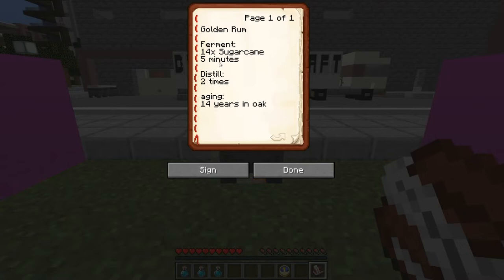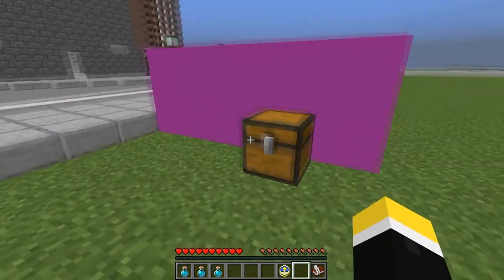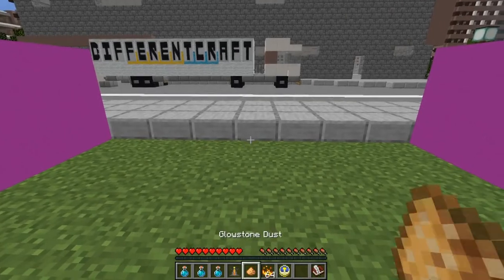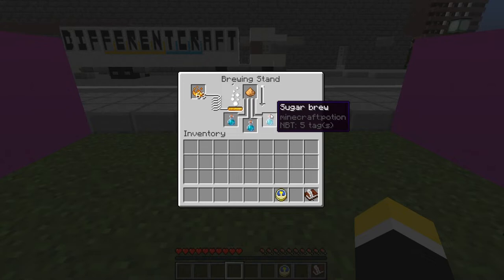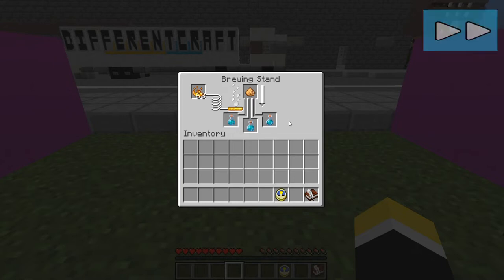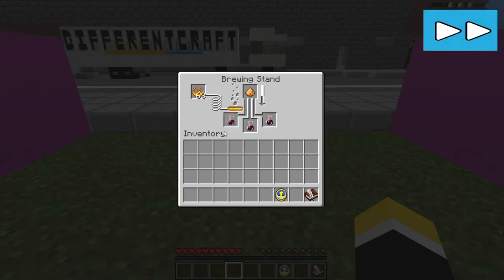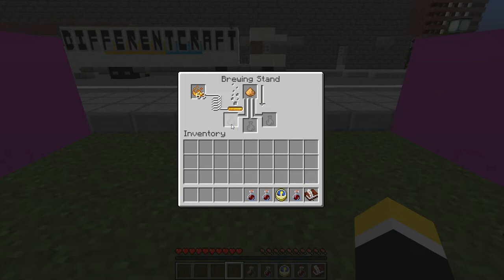Next we need to distill our drinks. To do this we need to get a normal Minecraft vanilla brewing stand. As well as a brewing stand we need one glowstone and one blaze powder. To distill our drinks we simply place the brewing stand down, add our glowstone, add our blaze powder, and then add all of our drinks that we just brewed. We need to distill this twice. Okay so we've now distilled it once. Finally we've distilled it twice, so we've now fermented it and distilled it.